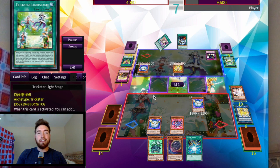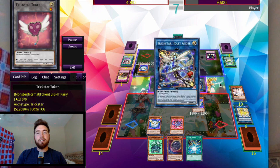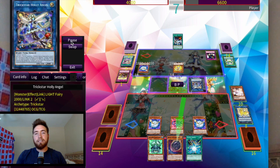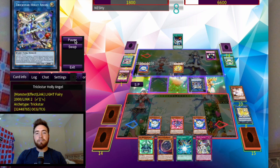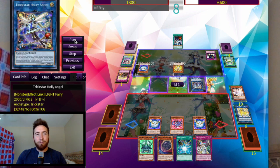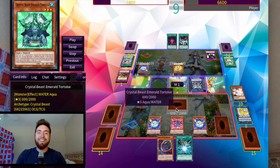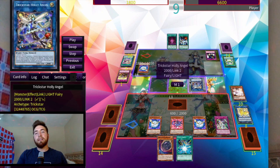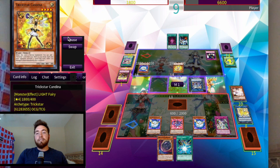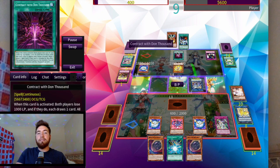Set Rotation is a big top deck — this is like plus three right here since Light Stage is at one. But that's fine if you have Set Rotation and Terraforming. Comment if you think Light Stage should go to two — I honestly don't like Trickstar at all. We're going to take a good chunk of damage. They link summon — Trickstars have link monsters? We set Tortoise — our boy has a big butt — and then we have Conclave to bounce back their link and give us Pegasus. Nibiru isn't doing anything right now.